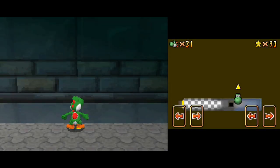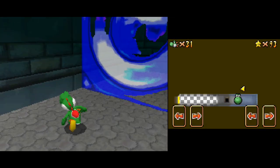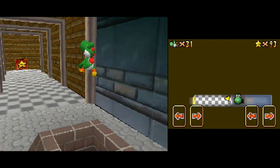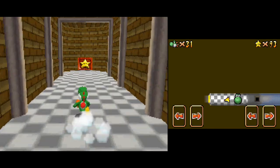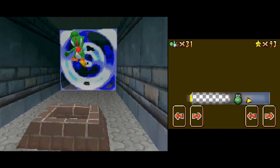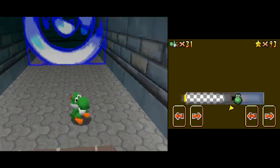Yoshi just wanted to give the wall a big old hug. Hey there y'all, this is Lightning Bolt Forever back with more Super Mario 64 DS. Last time we knocked out the remaining stars in Shifting Sand Land. It kind of gave us a little bit of trouble, but we worked through it no problem.